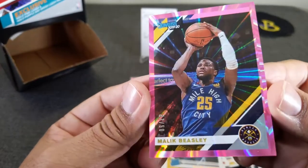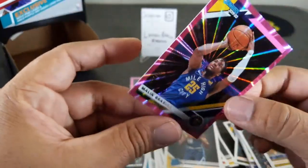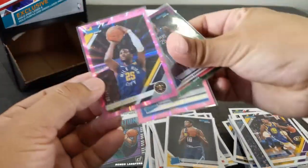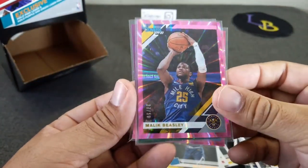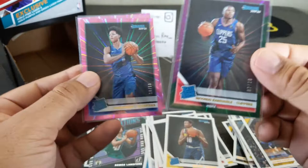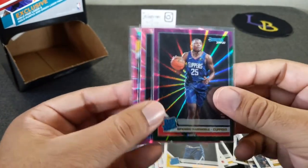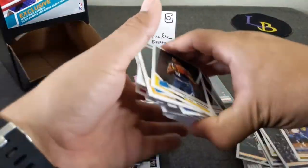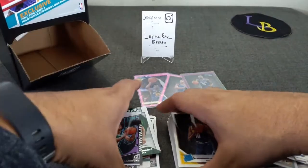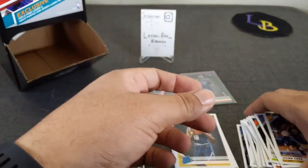Last card — Malik Beasley, numbered to 50, not a rookie which I was not expecting, but man these cards are nice looking. That is it for the break. Unfortunately did not hit a Zion rookie card. Quick recap: Beasley to 50 pink, Isaiah Roby to 50 pink, and the green-purple parallel to 10 of Fondue Camille. Very nice, not bad. You get a lot of rookies out of this — no Zion unfortunately, but did get Ja, RJ, and some of the good players.